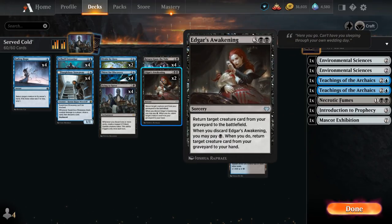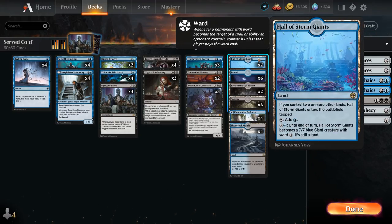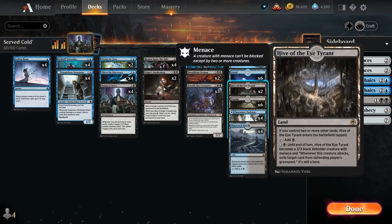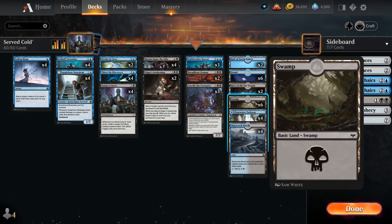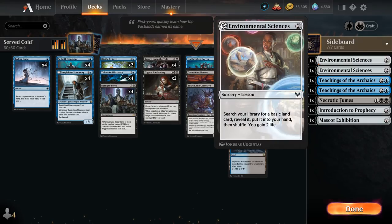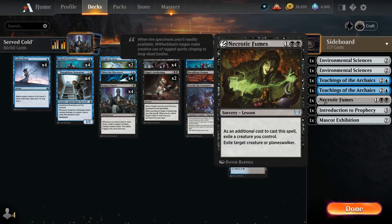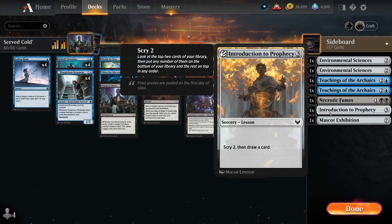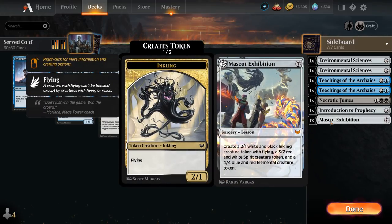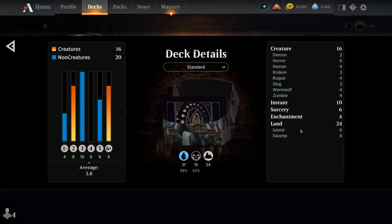Seafaring Werewolf can provide extra card advantage to hit land drops and hard-cast our 7-drops. Thirst for Discovery also becomes much better in a two-color deck with more basic lands to discard, triggering Dying to Serve at instant speed. We still have six reanimation spells and eight reanimation targets. The mana base includes Hall of Storm Giants, Hive of the Eye Tyrants, 12 basic lands for Thirst, and eight dual lands. The sideboard has Environmental Sciences x2, Teachings x2, Necrotic Fumes for removal, Introduction to Prophecy for card draw, and Mascot Exhibition as a finisher. We won't be playing in ranked since the deck isn't very good, but hopefully we can have fun in the play queue.